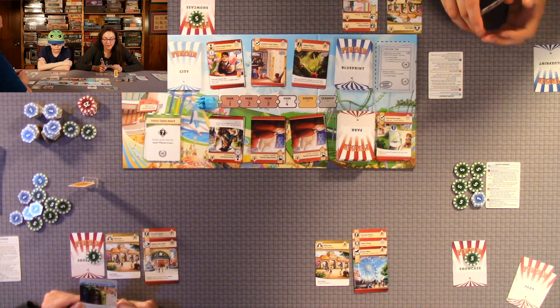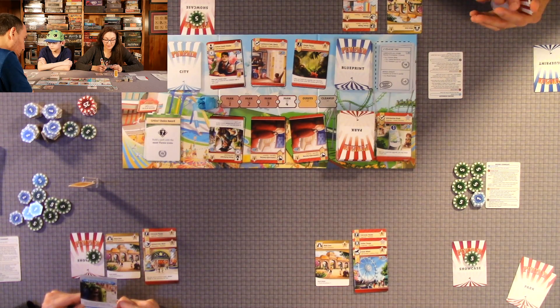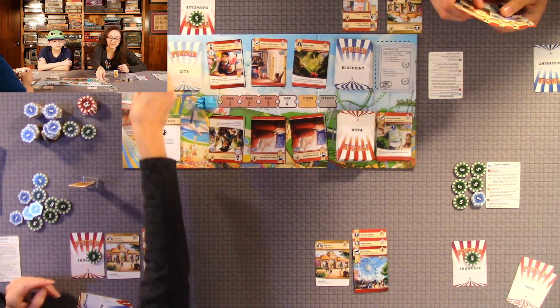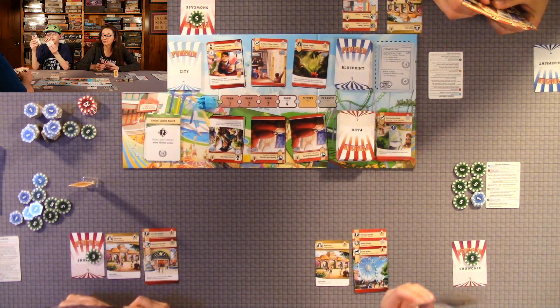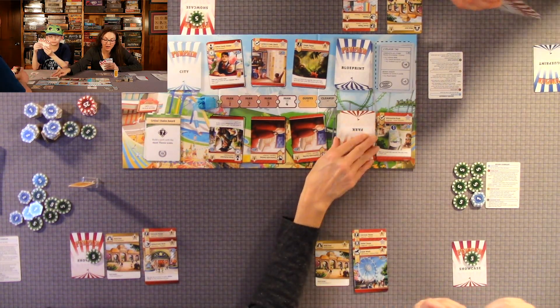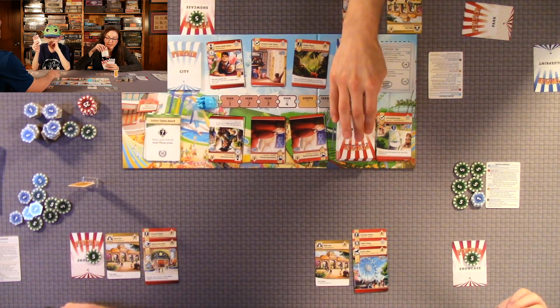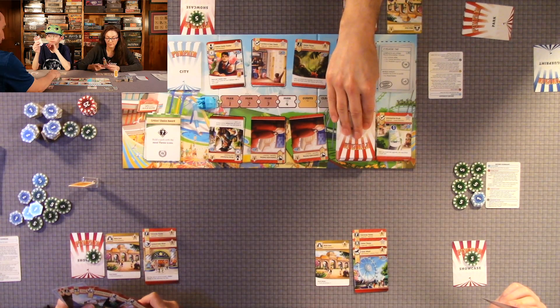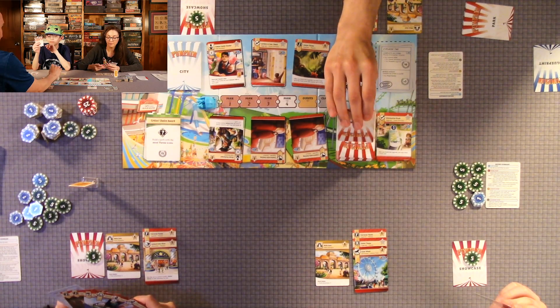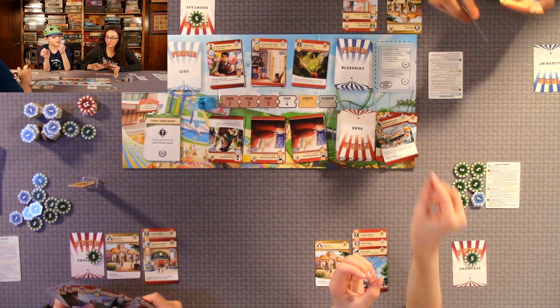Round two city card: each player is affected by the recycling program. Draw a park card, then discard up to three cards from your hand and gain three coins for each card discarded. I'm going to discard both of mine so I get six coins.